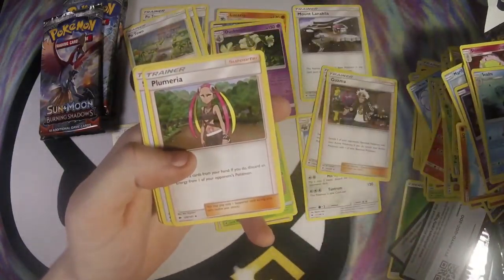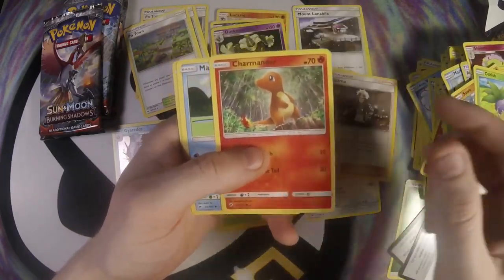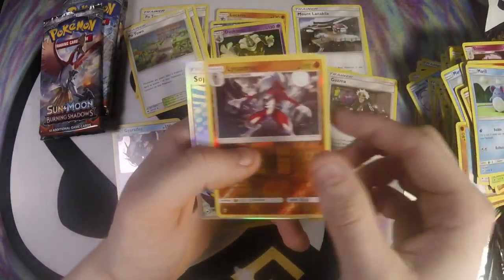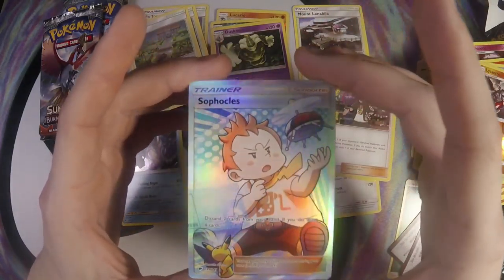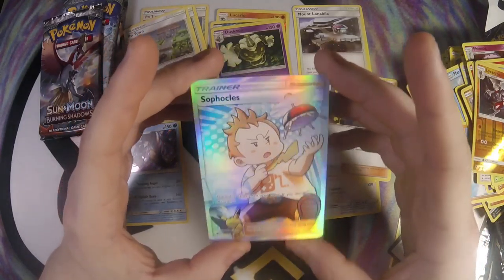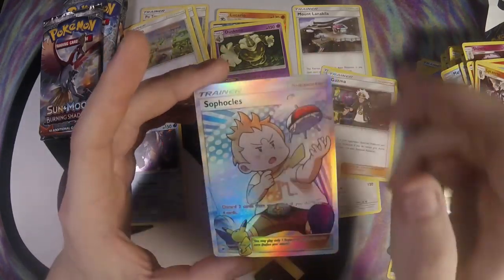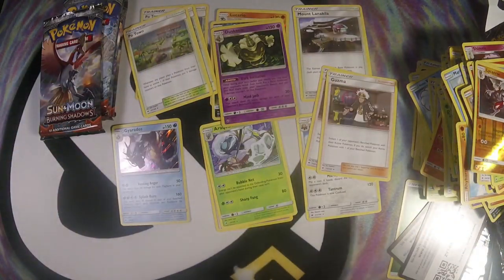Metal, Cedra, Plumeria, Scoop Up, Porygon, Sawk, Oddish, Charmander, Mareanie, Lycanroc, and the Full Art Sophocles. That actually looks pretty cool — I like how it matches in with the border around it. Looks pretty nice. We'll go ahead and grab a sleeve for that. First full art pull out of the booster box!